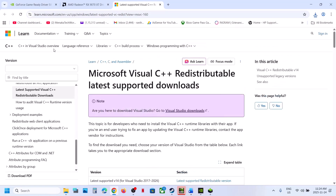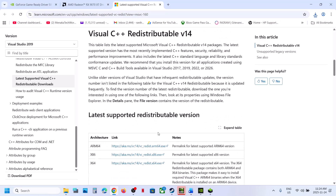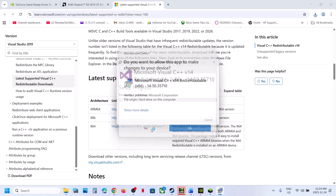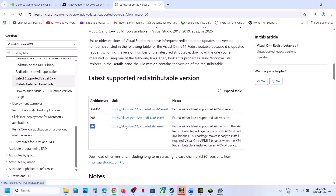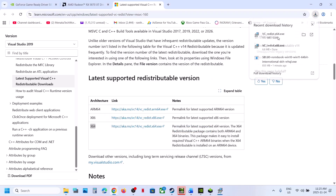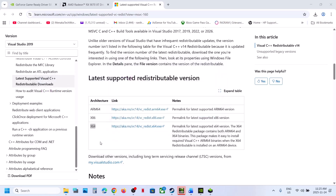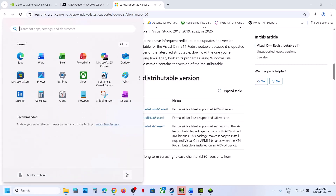Next step is to install the Visual C++ files. Open the link provided in the video description — it will take you to the Microsoft website. Scroll down and you will see the x86 and x64 files. Download both. Run the exe: if you see a Repair option, click Repair; if you see an Install button, hit Install. Click Yes to allow. Do the same for the x64 file. Once installed, restart the computer and then check.